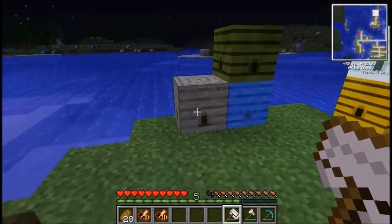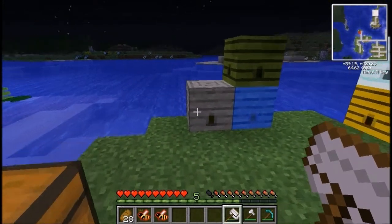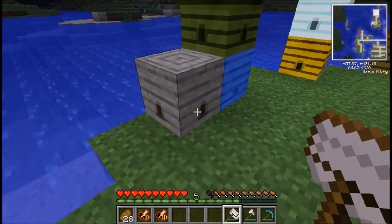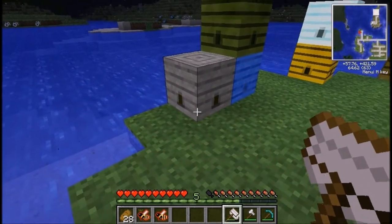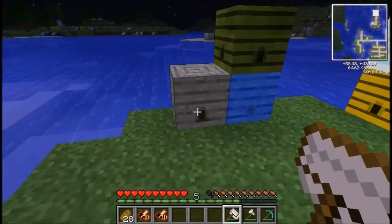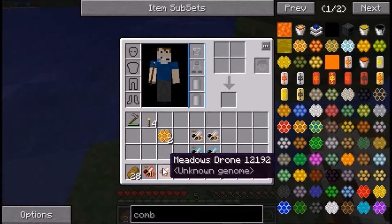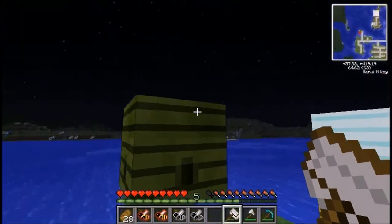This is a rock hive. Rock hives are found underground in caves — they blend in and they're not that rare. You're likely to find them if you dig a lot, especially if you find a ravine you'll definitely find one. Rock hives drop rocky bees — rocky drones and rocky princesses.